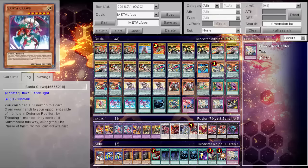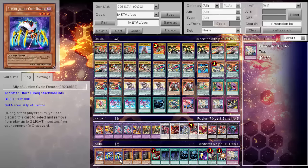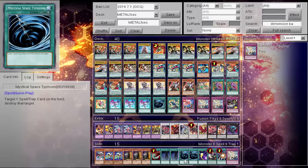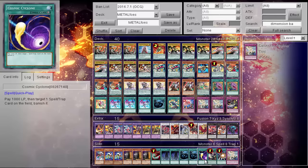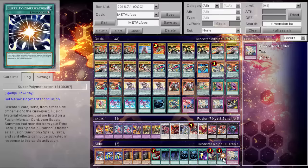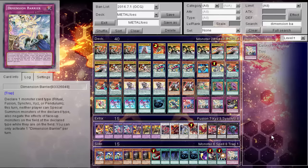Side deck: this will be Gamma Seal soon enough for the OCG. Two Cycle Reader, triple Max C, one Feather Duster, two System Down, two MST, one Cosmic Cyclone, one Wavering Eyes — I wish we still had this card — one Super Poly — I also wish we had this card — and another Dimension Barrier.